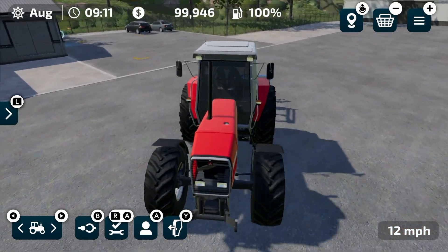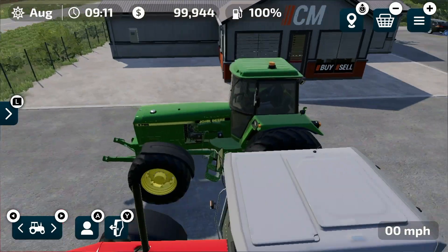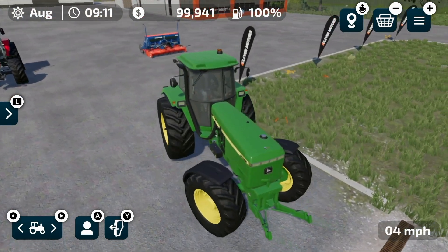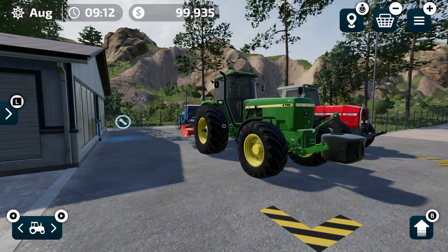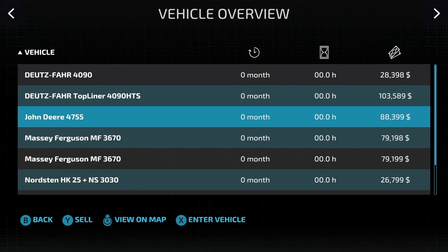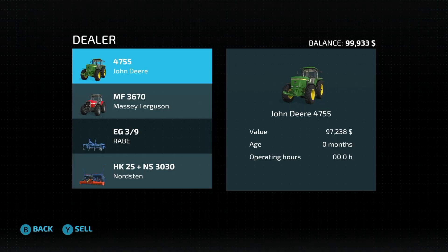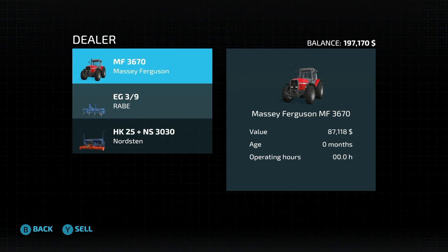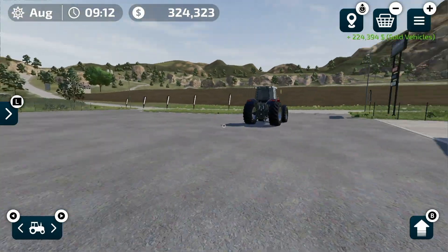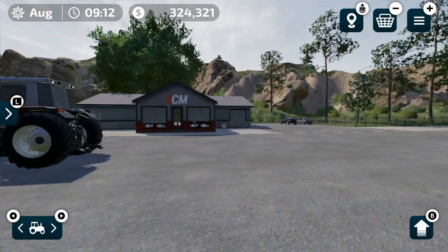Let's get this stuff sold so we can get a little bit of extra cash. I'm definitely going to be selling the John Deere — it's got a little bit of power but it just doesn't quite have the oomph to do what I want. Make sure you guys bring everything over to the store if you're going to sell it — the John Deere 4755 shows $88,000 in the vehicle menu but $97,000 at the store. After selling we've got $324,000. I want to hold off as long as I can on selling the last tractor since it's always nice to have something extra we don't have to pay for.